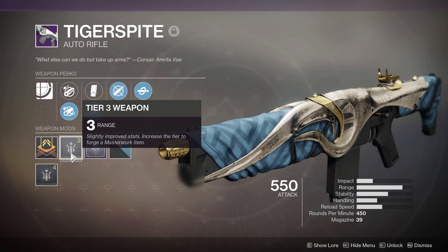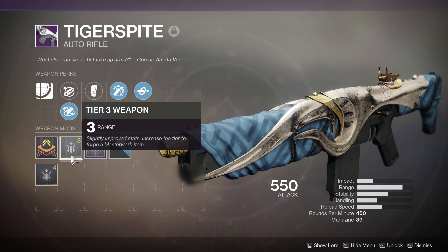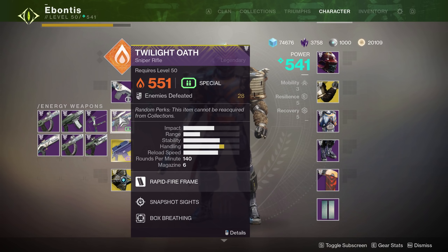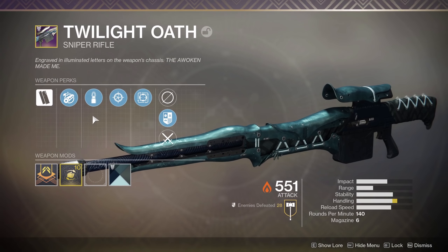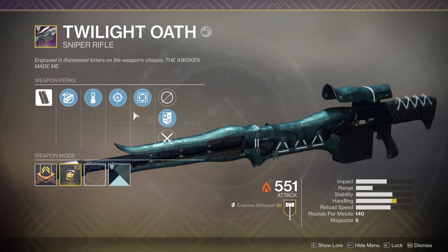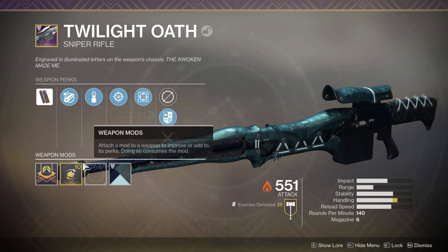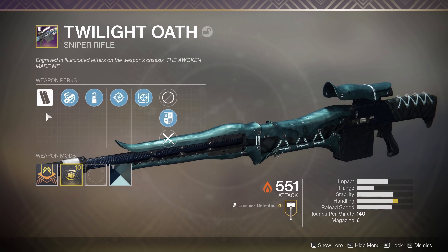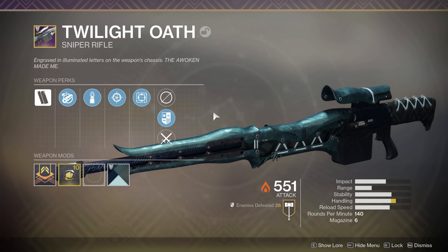Head on down the stairs and you'll start seeing a few enemies. Now, heads up on my build — any base weapon here is going to be fine. I'm using Tiger's Spite because it's high level for me, and I got one with Kill Clip, Dynamic Sway Reduction, Ricochet Rounds, Extended Barrel, and Range. This thing seems reasonable as a pretty high level weapon.